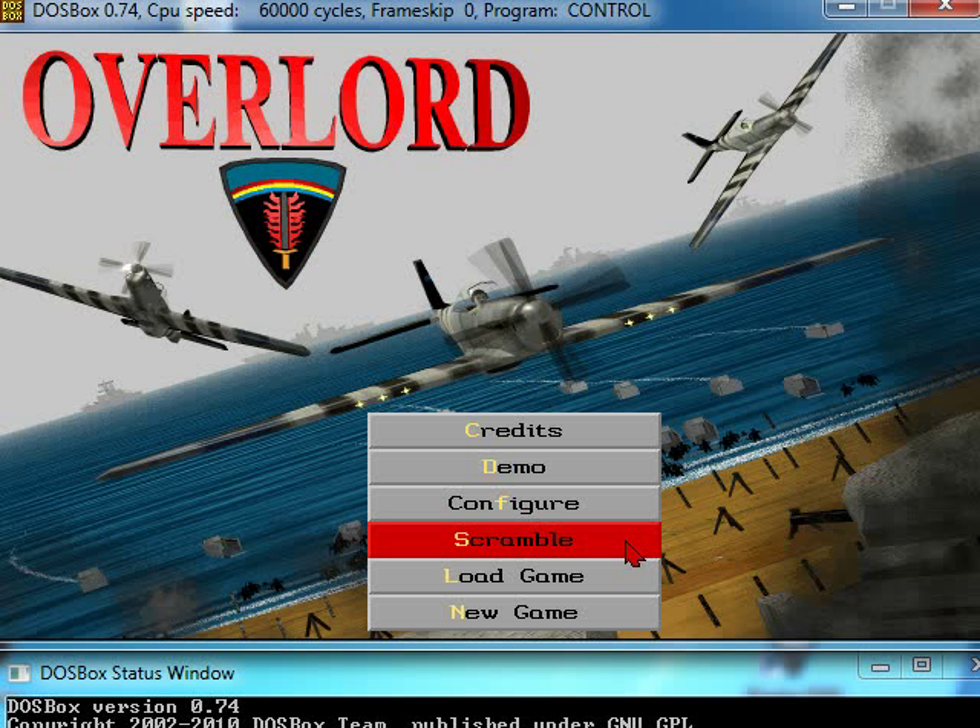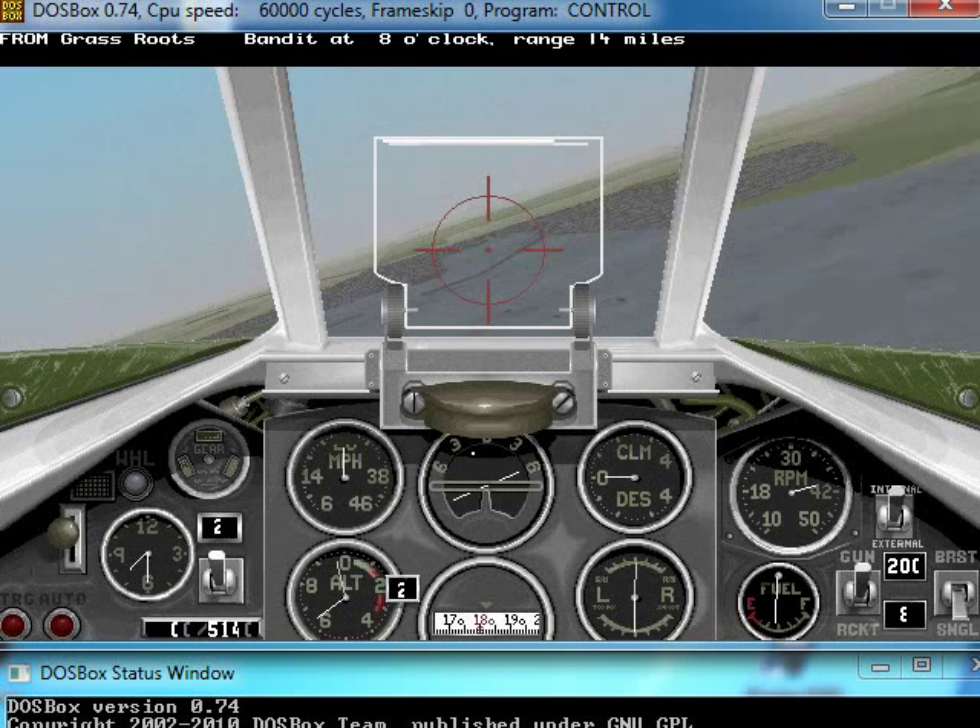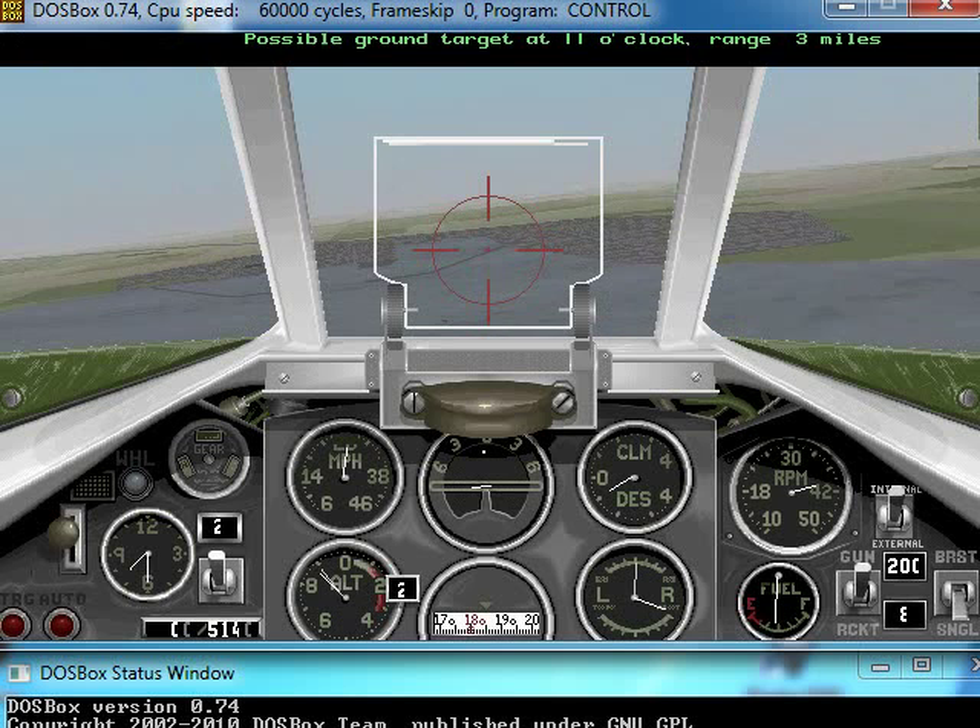Let's just hit Scramble, and I'll show you what it looks like inside the cockpit. You've got a bunch of instruments here. If I increase the revs — more rounds per minute — I'll go faster.